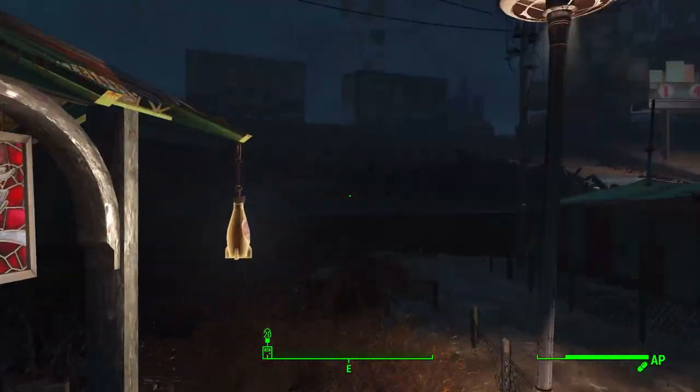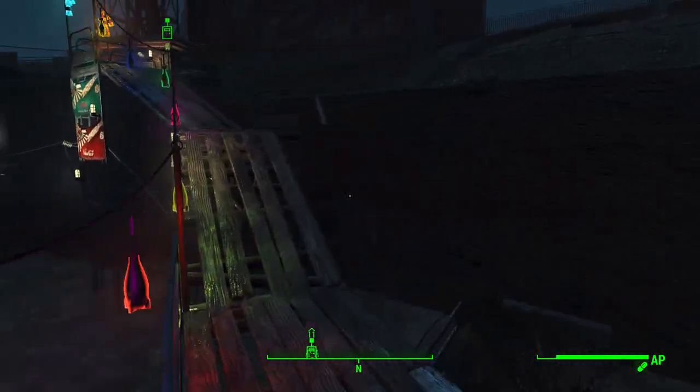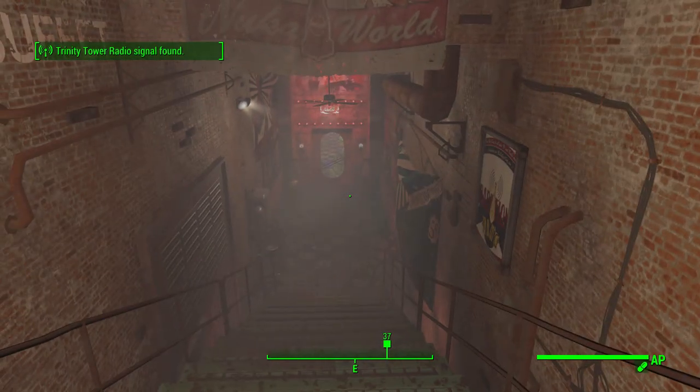I vaguely remember it being down here last time — again, it's been years. There's the entrance. Love those lights — beautiful. Up into the Left Field Diner, 'Hostess will seat you.' Kind of weird that we click the sign rather than going to the door. We probably want to go to the mailbox first — do what the quest says — then reintroduce ourselves to the people.